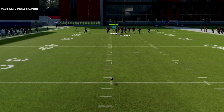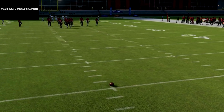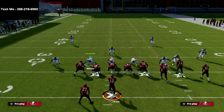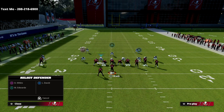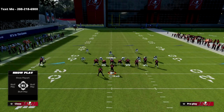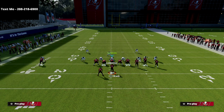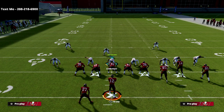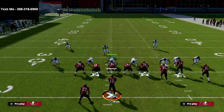As a general rule, we always want to run our bunch to the wide side of the field. If you'd like to get my Madden 22 offensive or defensive schemes, I encourage you to join my text message membership. It's a free thing — all you have to do to sign up is text the word 'Madden' to 208-218-6900 and we'll send you every free offensive and defensive guide we release in the Madden 22 season.